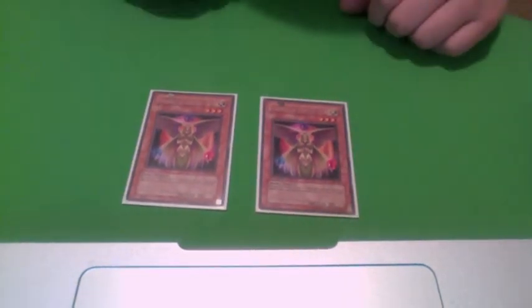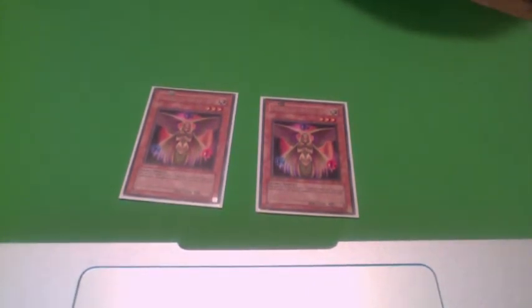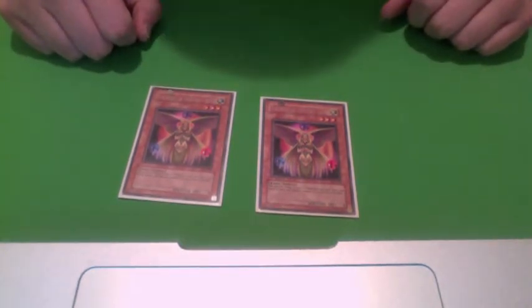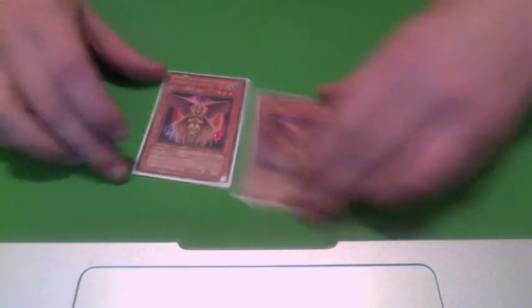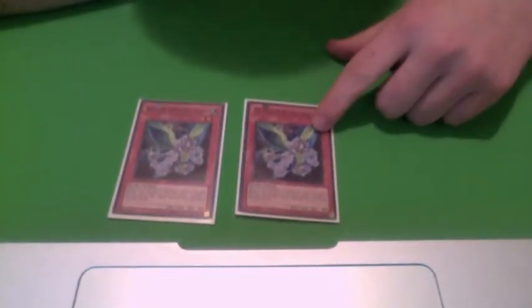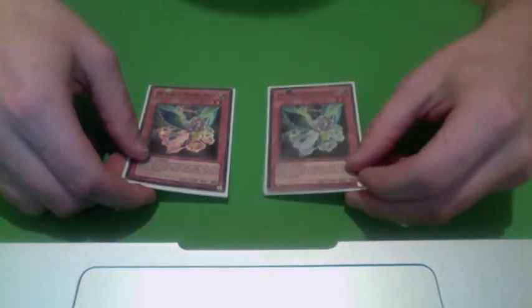Two Agent of Creation Venus, level 3, so it works well with Djinn and the other level 3s in this deck. Pay 500 life points to Special Summon Mystic Shine Ball. Really good for making Gachi Gachi and having higher attack to run over stuff. Two Agent of Mystery Earth — this lets you search out Venus or Jupiter from your deck to add to your hand. Also a Tuner and level 2, so it works well with the level 4s to get out Perfection, and you can banish him for Hyperion — same with Venus.